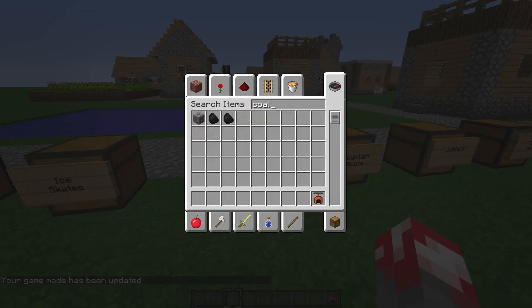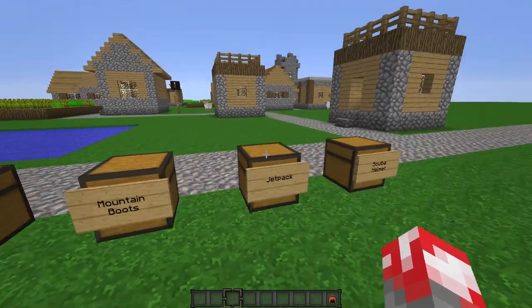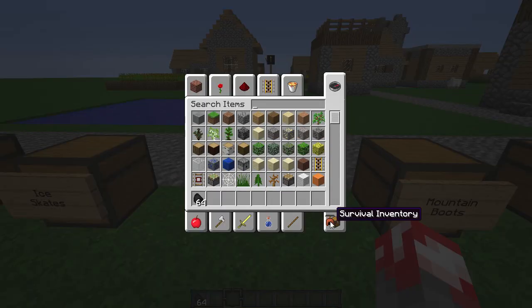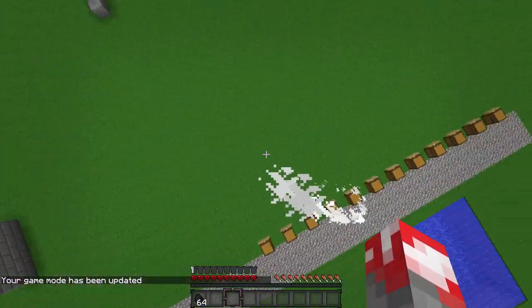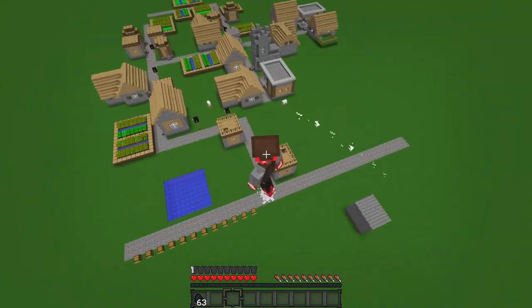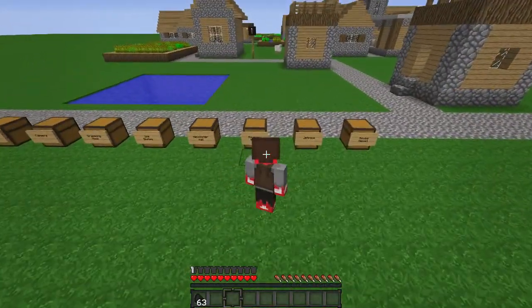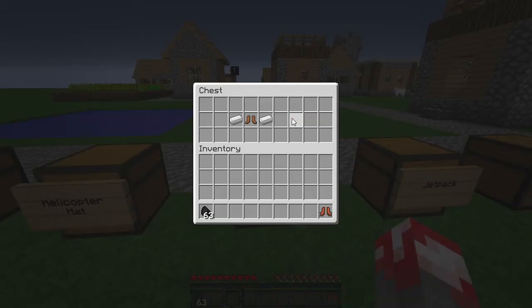You actually need to have coal, charcoal, redstone, or blaze powder in your inventory for the helicopter hat or the jetpack to function. I'm going to grab a stack of coal — you don't put it in the hat or anything. You can see I've got sparkles coming out — I just wish there was some kind of propeller animation on your head. The helicopter hat goes back in the chest, and you can see it used up some of the coal.